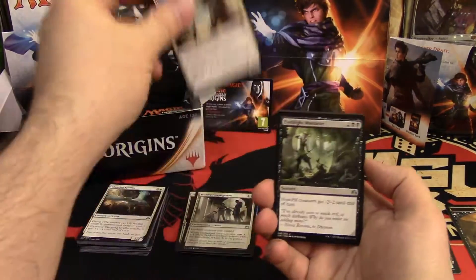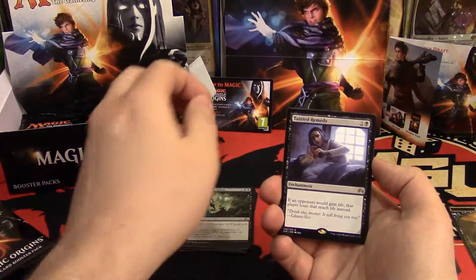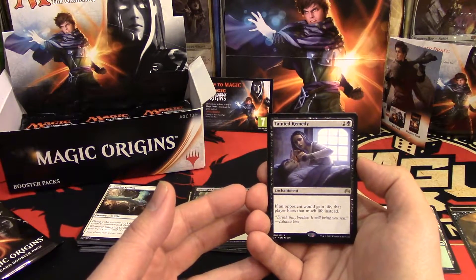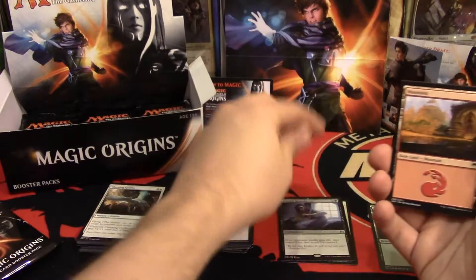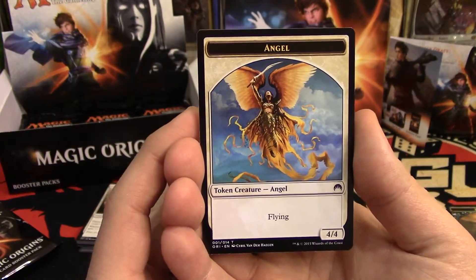At least they're mixing it up — two in a row. We have Light Massacre and another rare. I think this is from our fat pack though: Tainted Remedy, two uncolored and a black, and if an opponent would gain life this turn, that player loses that much life instead. A mountain and a beautiful angel token.